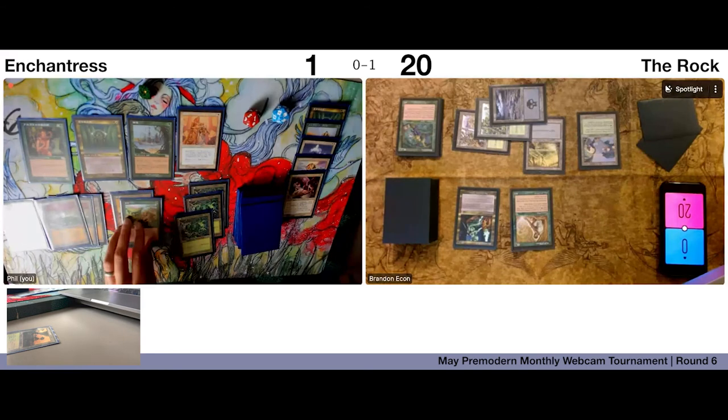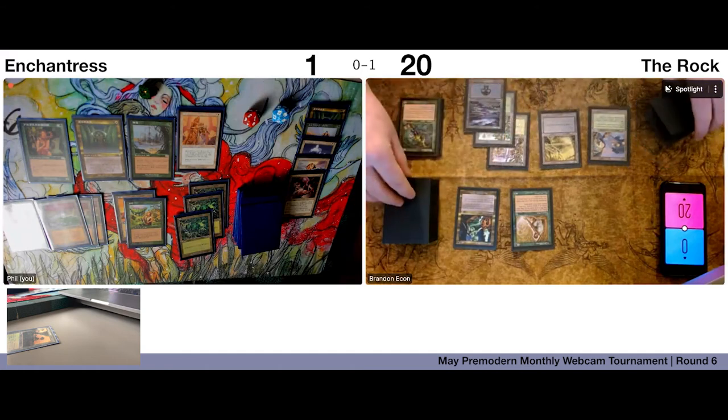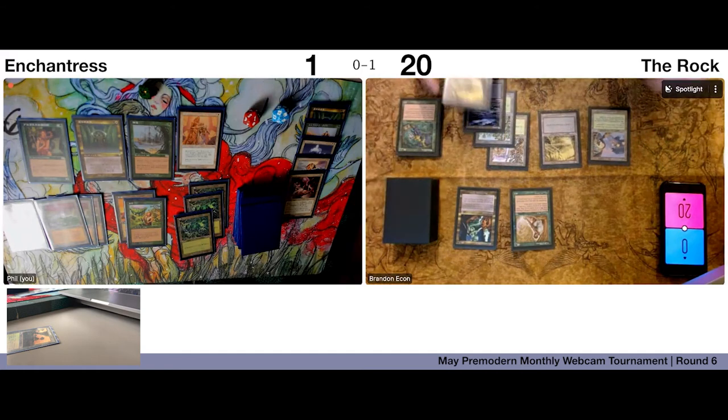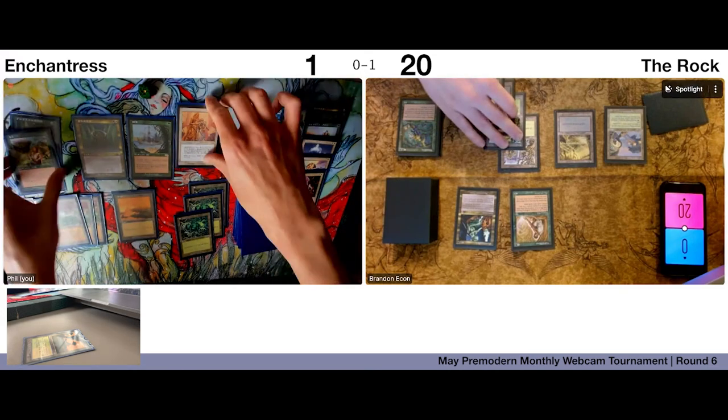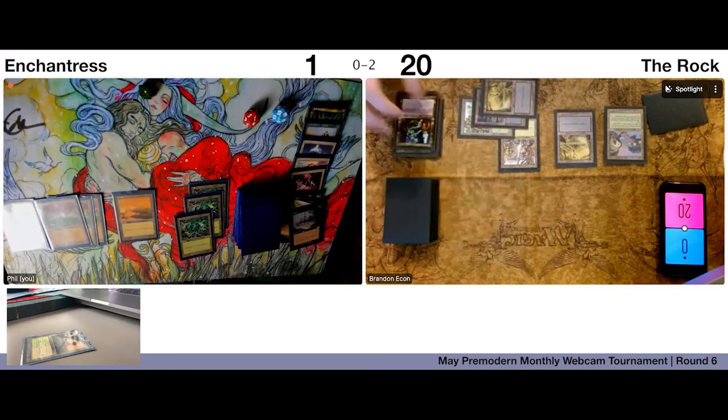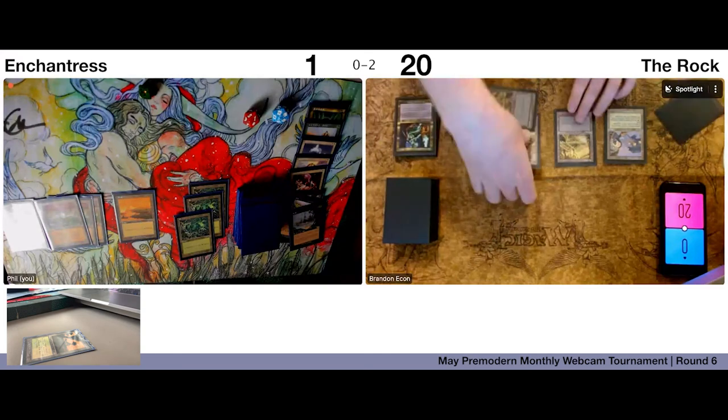I'll play another land. I'll crack Deed for four. Activate Treetop and swing.